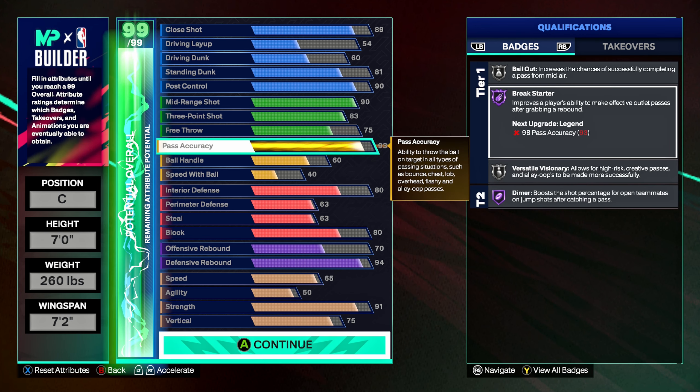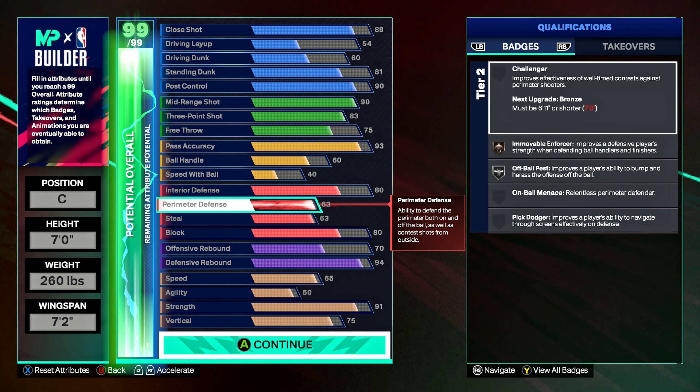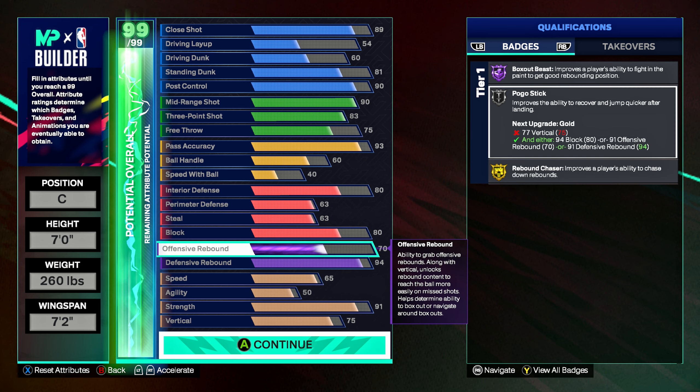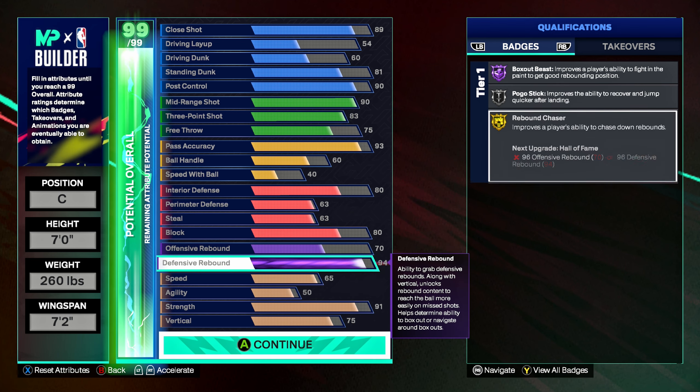For defense: paint controller and post lockdown both on bronze, off-ball pest on silver, interceptor on bronze, pogo stick and high-flying denier both on silver. For rebounding: box out beast on hall of fame, pogo stick on silver, and rebound chaser on gold.